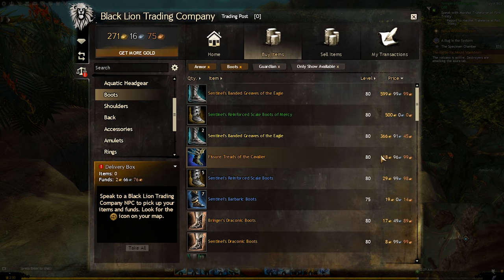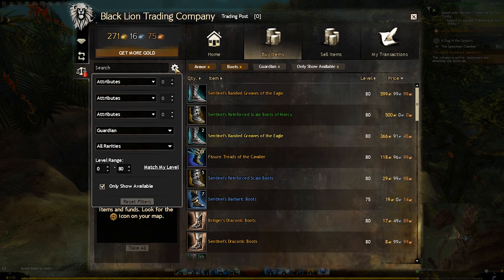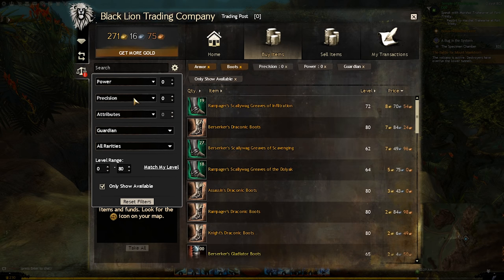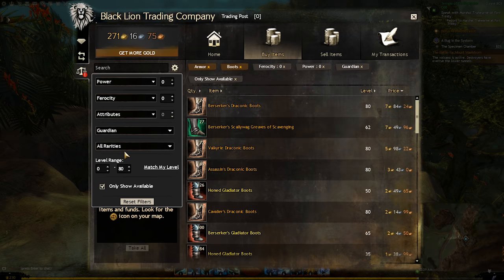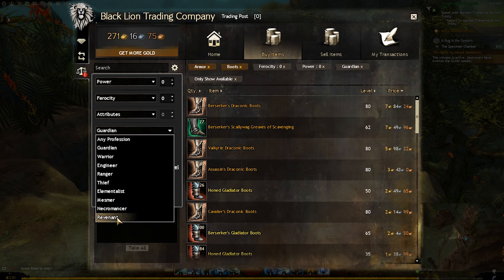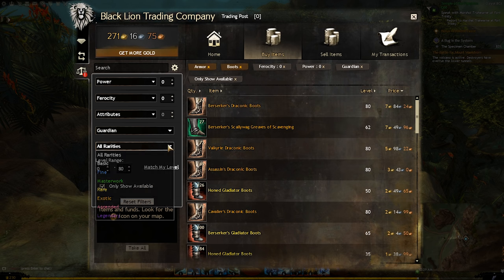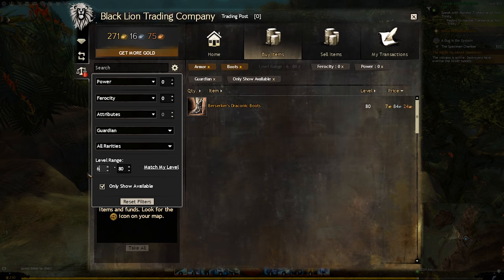Filtering your searches this way can be pretty beneficial depending on what you're looking for, but there's a better way to do this. Just to the right of the search field you'll see a cog. Clicking this will bring down a dropdown that gives you a whole lot more ways to customize exactly what you're looking for. You'll notice three fields for attributes that let you outright pick the stats you want for any given item, even if you don't know the name of those stats. Just below that you can change the profession or armor type, sort by rarity, and set a range of levels for the item you're looking for.